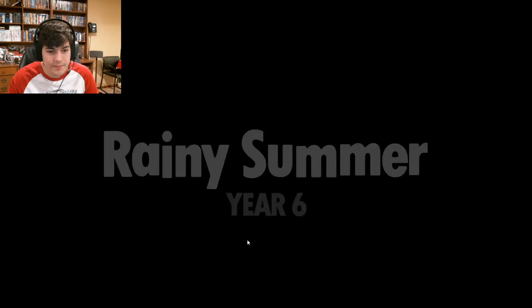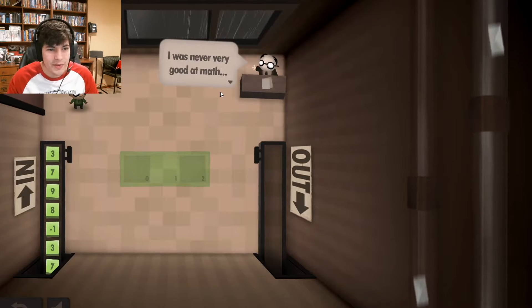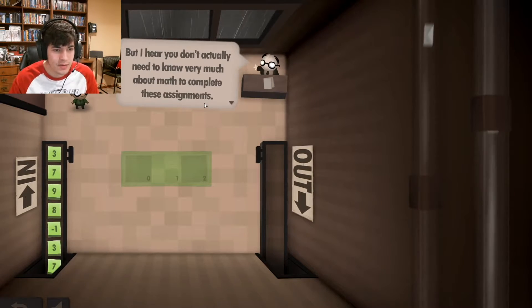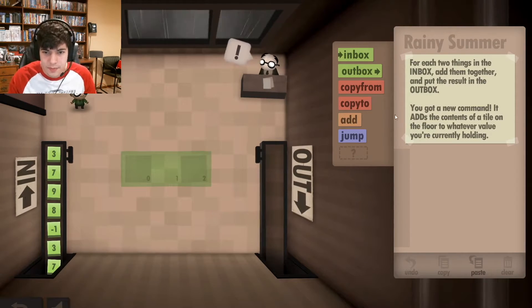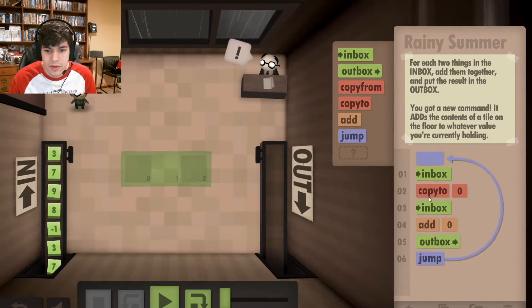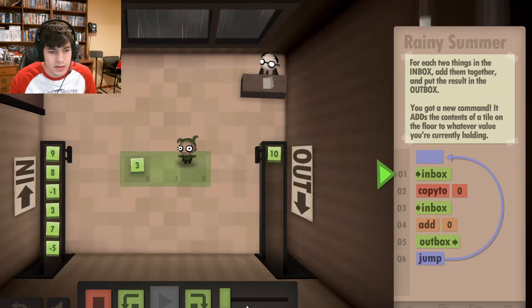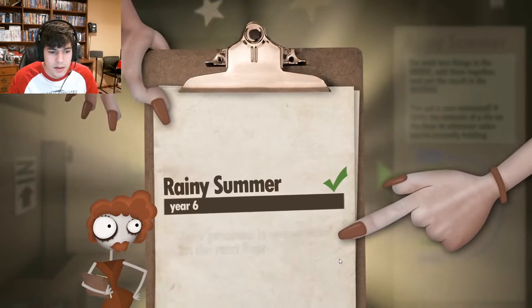Rainy Summer — Year 6. Welcome to my personal rain cloud. I was never very good at math since I only have three fingers on each hand. For each two things in the inbox, add them together and put the result in the outbox. We have an add command, so: inbox, copy to zero, inbox again, add zero, outbox, then loop that. Inbox zero, inbox add, outbox. Year 6 done — next floor.